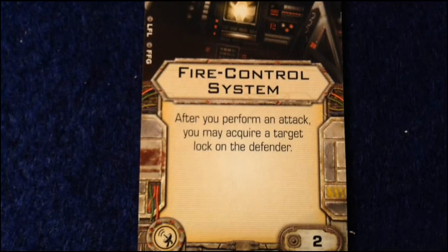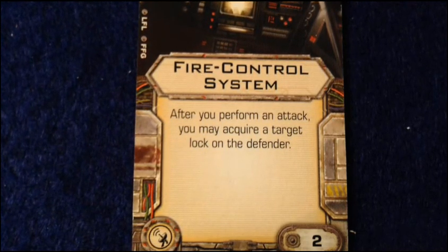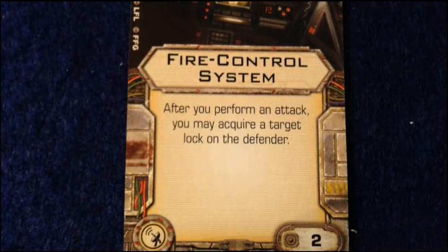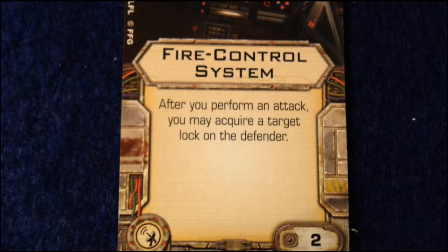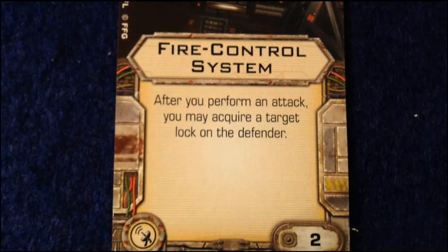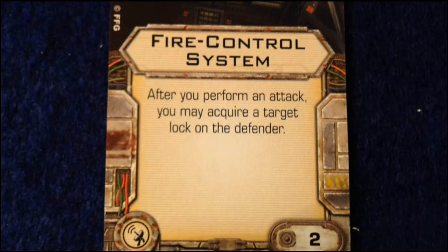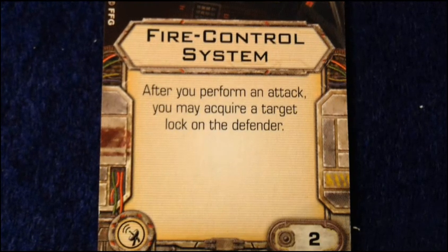I'm doing these videos kind of out of order, talking about ships as I pick them up, so there may be other ships that have seen these upgrade types. Anyway, we're going to start by looking at the Fire Control System — that's the radar dish icon. This is a really cool ability that lets you keep target locks pretty much indefinitely as long as you're making attacks: when you perform an attack you can acquire a target lock on the defender. Two points for that one, highly useful — you don't have to use an action to put your target lock out.